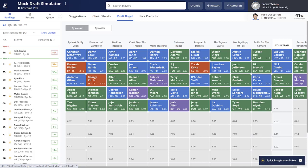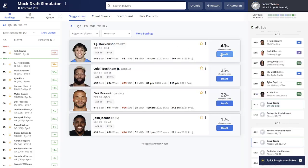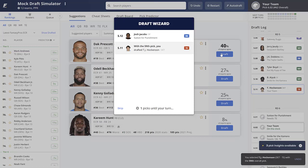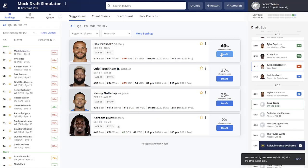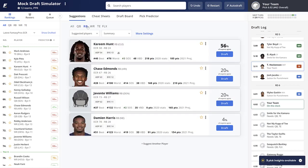Moving on: Josh Allen, Jerry Jeudy, J.K. Dobbins, Tyler Boyd, and Brandin Cooks. J.K. Dobbins with the eighth pick in the fifth round is crazy value. We've got a decision to make — do we go T.J. Hockenson and then a running back? Ideally yes. I really want T.J. Hockenson and then hopefully Miles Gaskin. I'm going to go Hockenson — I like my two running backs as they are. Let's see if Miles Gaskin stays on the board. Unfortunately, both Josh Jacobs and Miles Gaskin go off the board, so the gamble doesn't pay off.